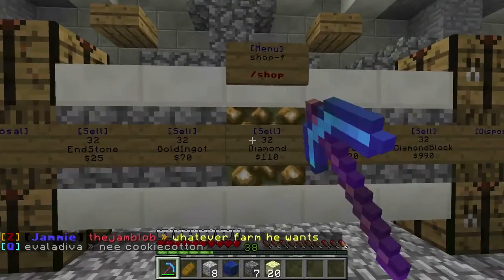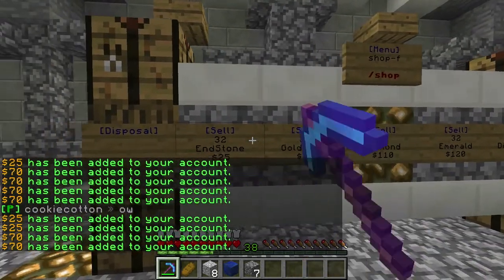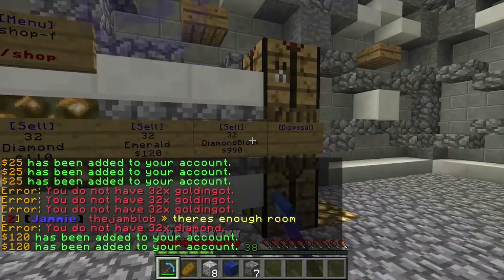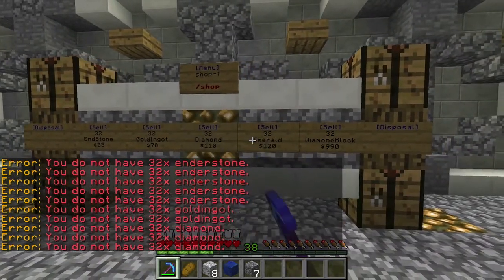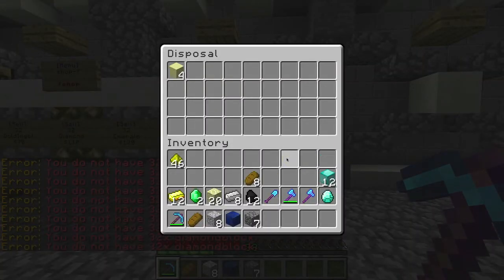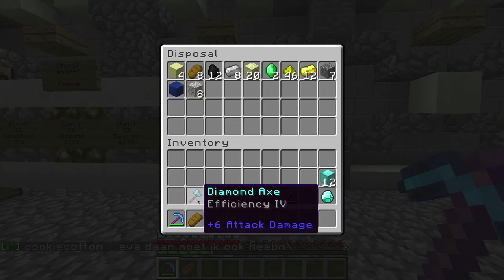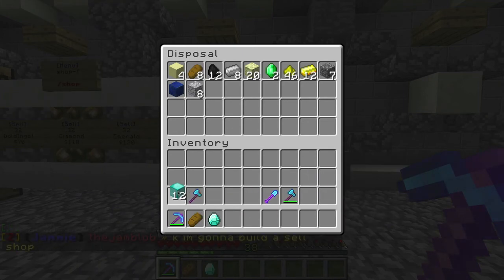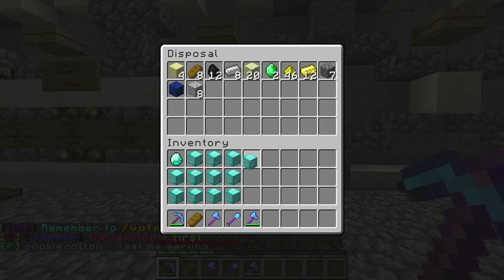I have a lot of stuff, so I'll just quickly sell it. I'll get rid of this stuff — I don't even like this stuff. I'll keep this. So let me just do something quickly. Now I can get much faster.